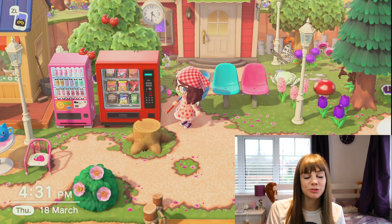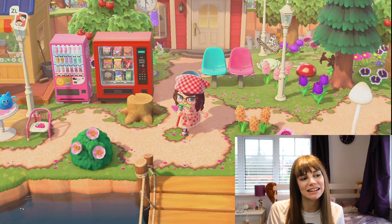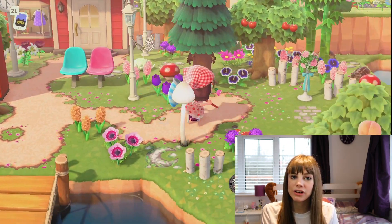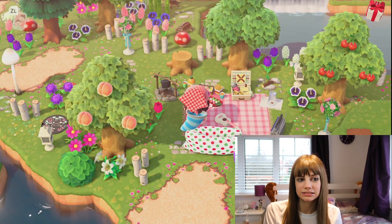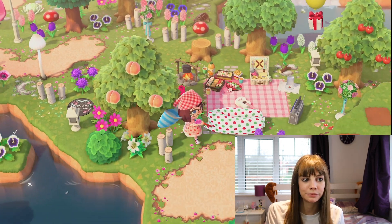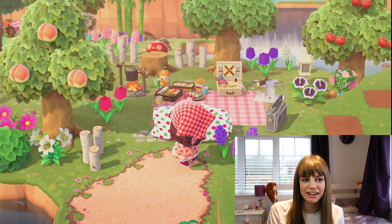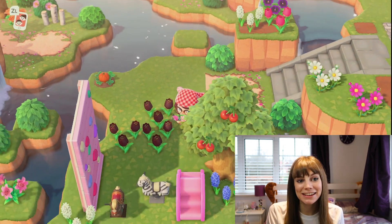They kind of stand out, they don't look like they should be there, but they still fit in quite well. I think that kind of makes it a little bit fun - there's like hidden secrets in this forest. And then here we've got the Able Sisters, and then we come down here we've got a little picnic, playing ukulele - just a cute little picnic area in the forest.